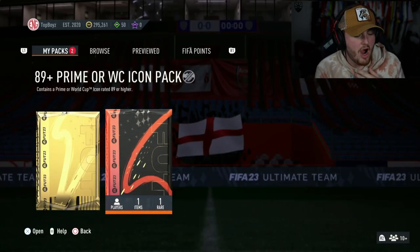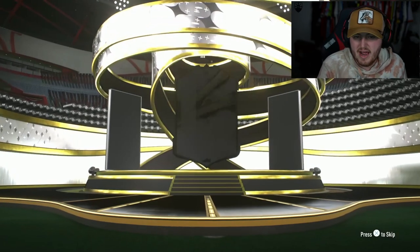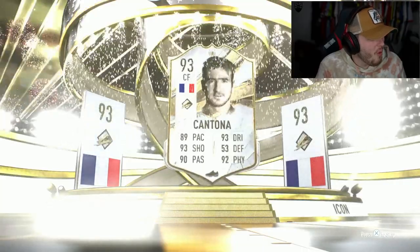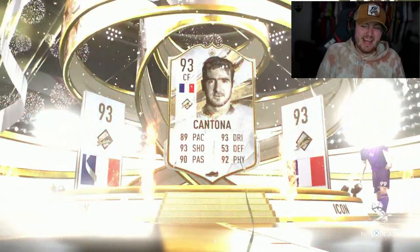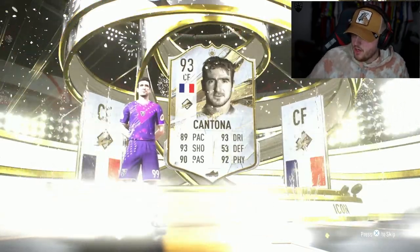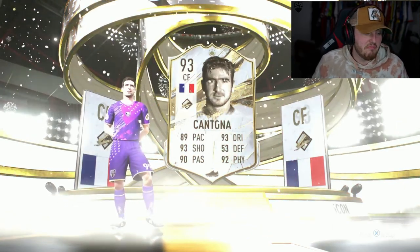89 plus prime or World Cup icon pack. He needs a midfielder - Hullet would go down a treat, Vieira, someone like that. Prime Eric Cantona! Prime King Eric Cantona is a big W. What are we saying for value - like a mil and a half at least? Maybe two, two and a half mil, maybe? 2.2 million. Solid - that is a class pull.